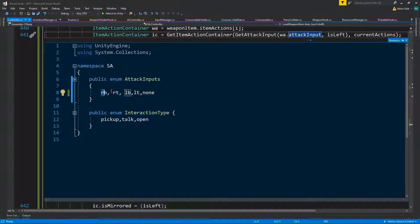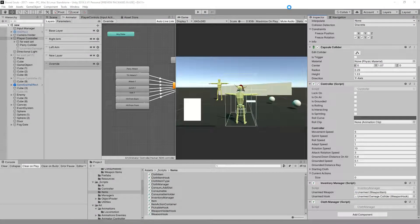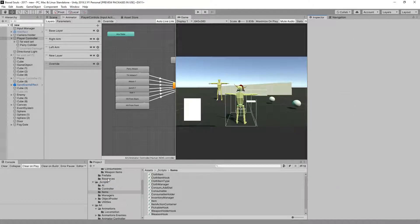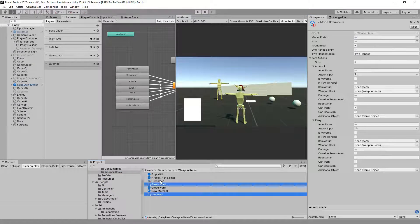The reason for this is so that we can basically do a for-loop and just get only the first two. You're going to have to reset everything you have for the attack inputs. We only have two weapons, so we'll have right bumper — I'm just going to change this to right trigger.